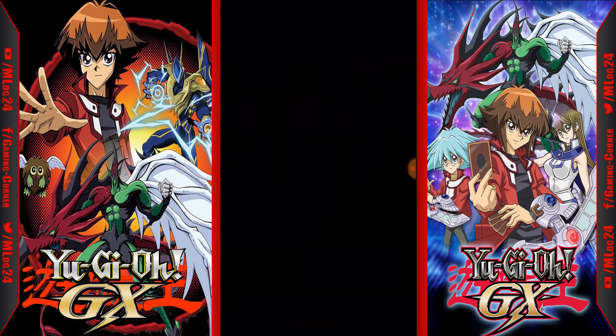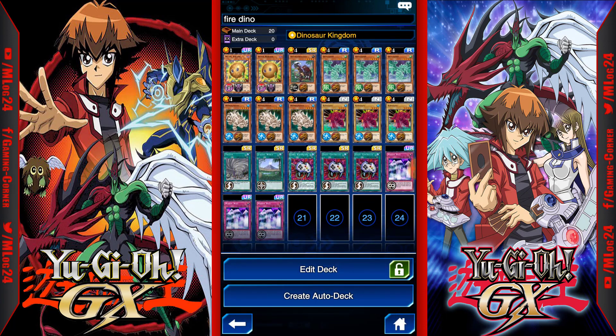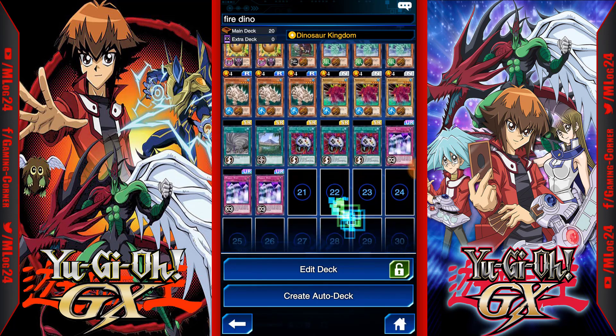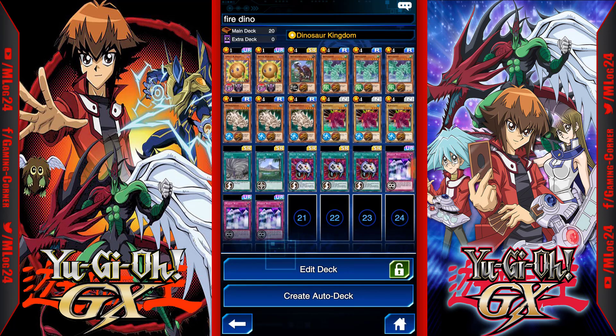Let me show you the deck once more — go ahead and screenshot it. If you have three Destroyosaurus, run those over maybe two Kabazools. If you don't have three Enemy Controllers you can run another Twister. If you don't have three Mirror Walls, run Adhesive Trap Hole instead — it's not as good since you don't catch your opponent by surprise, but it still lets you attack over with Hydrogeton and get another plus.